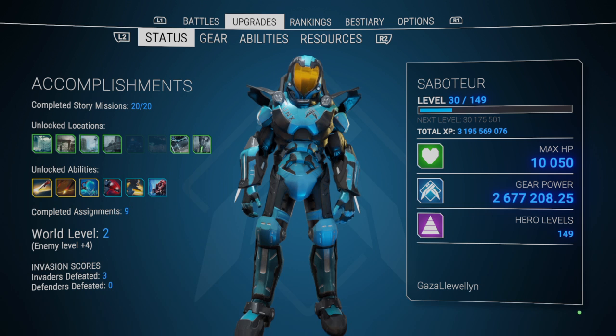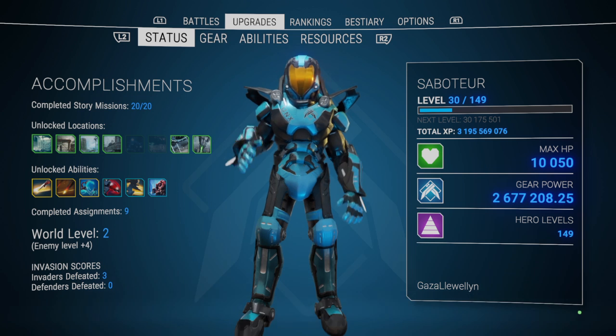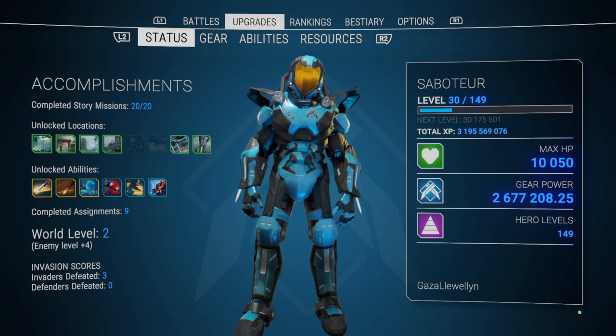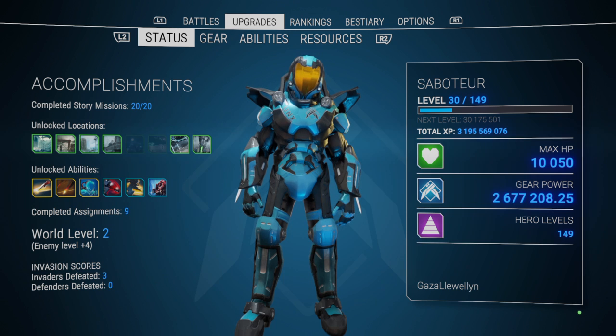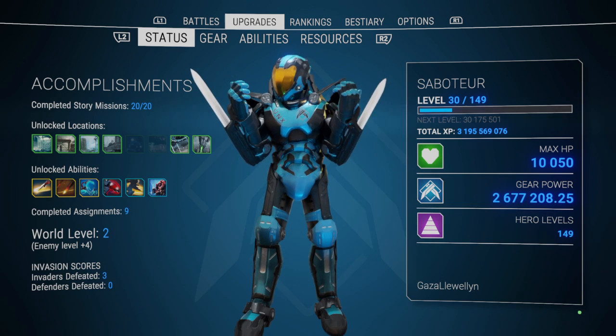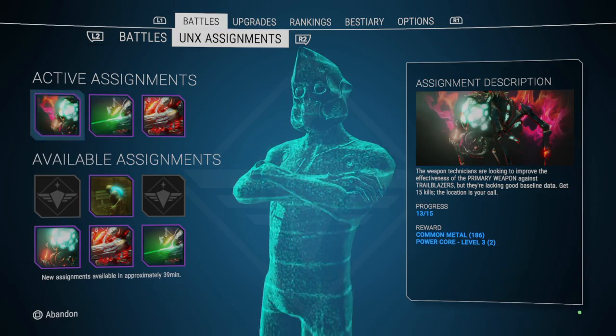Arc ships: once you beat the game the first time — beat the mothership, get to world level two — it gets a bit harder. I was hearing about these arc ships and thinking why can't I access one, I can't find any arc ship keys. Turns out you need to beat the mothership a second time, in world level two, before you can access arc ship keys and go into one.